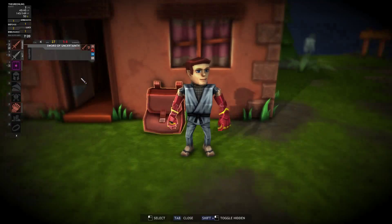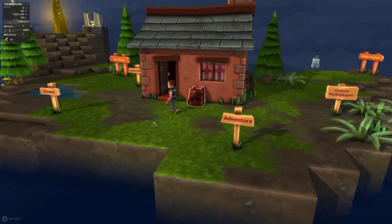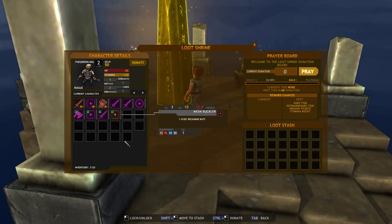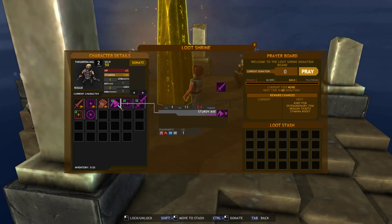You can only carry so many items — 20 items as shown here. You can put some of these items in the stash. Shift-click is to move to the stash, and Control-click is to donate it to the altar. We can look at our weapons and see which is best, and when you decide you don't need certain things, you donate them all and gain points towards your current donation progress.